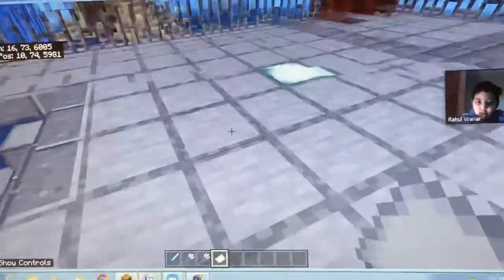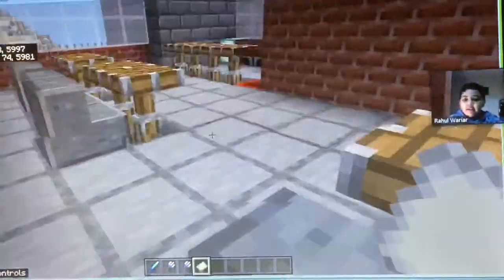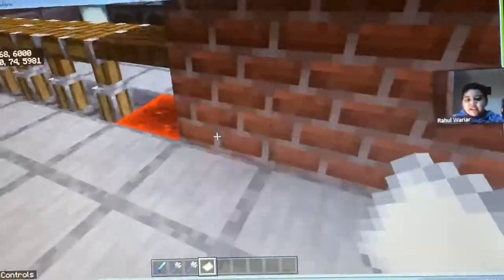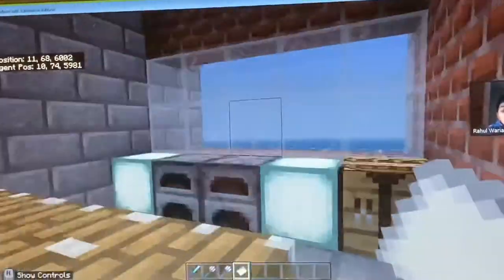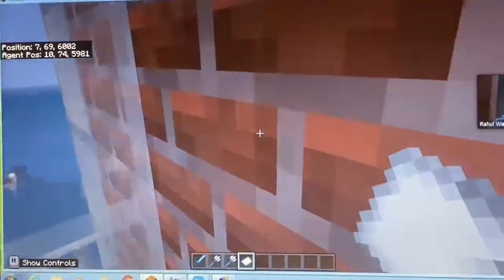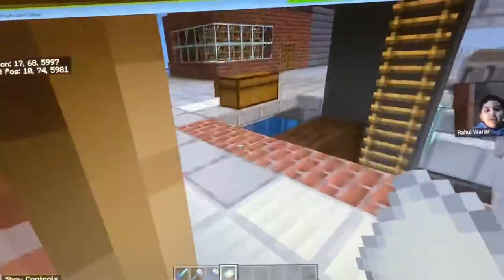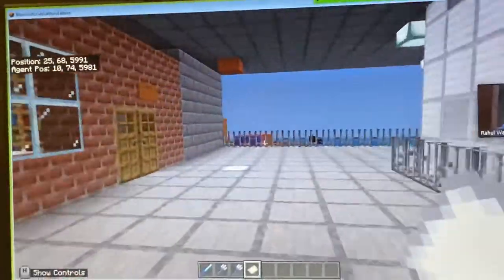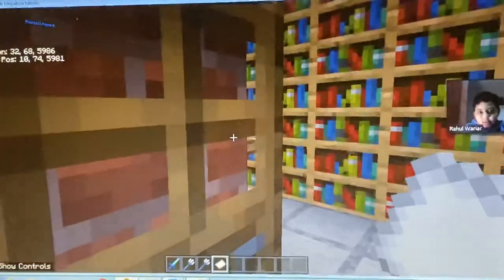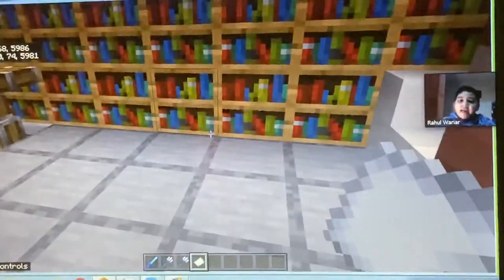Now let's go to the second floor. Here we have two things: first is the canteen I was talking about, with a cooking area with a view of the sea — there's even a wandering trader there. Going out here, we have our library with a lot of books, so you can just sit, read, and learn a lot while on the oil rig.